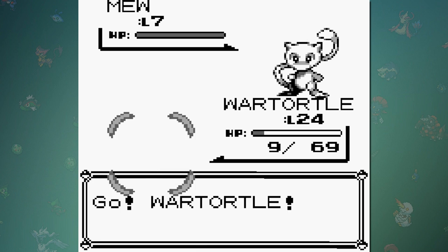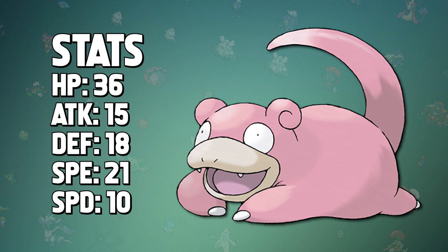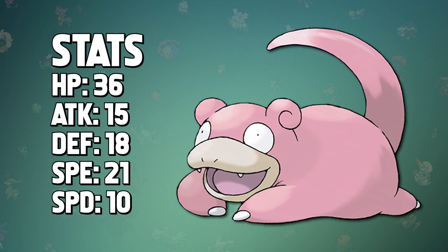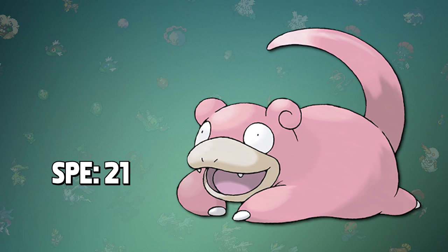Why do we have to specifically fight a Slowpoke in order to make this work? This specific trainer's Slowpoke on Route 25 always has the same stats whenever you battle it, and this also applies to every other trainer's Pokémon in the game. The reason Mew appears at the start of Nugget Bridge is because of Slowpoke's special stat of 21, which is coincidentally the same value as Mew's index number in the game's code. When the game tries to force an encounter at the bridge, it generates a Pokémon based on the special stat of the last fought Pokémon — in this case 21 — resulting in a Mew.